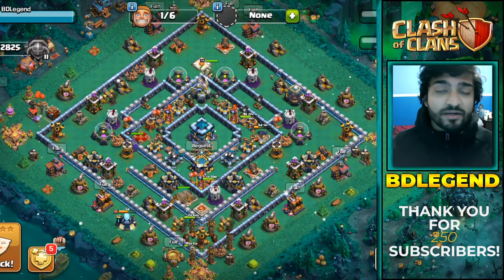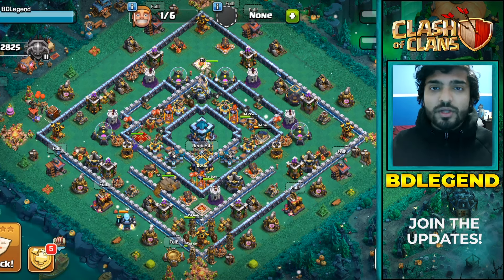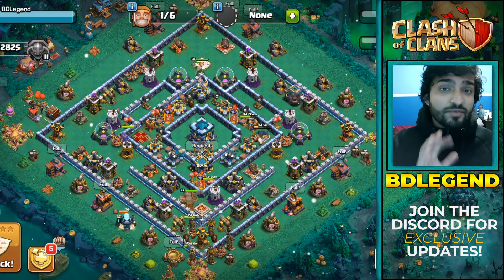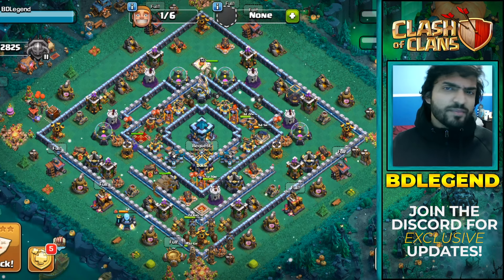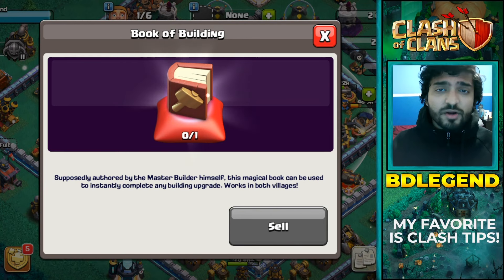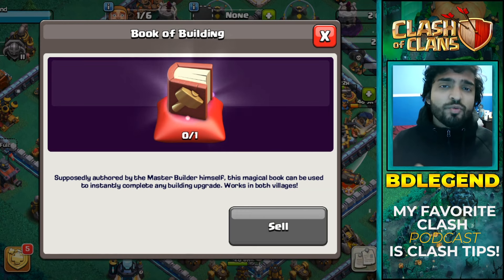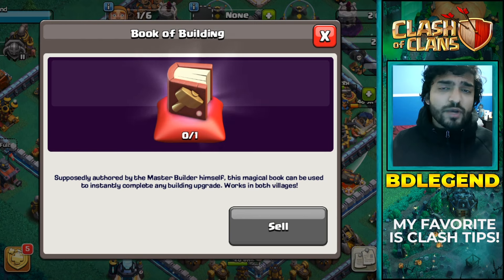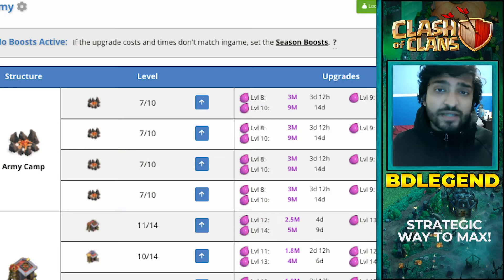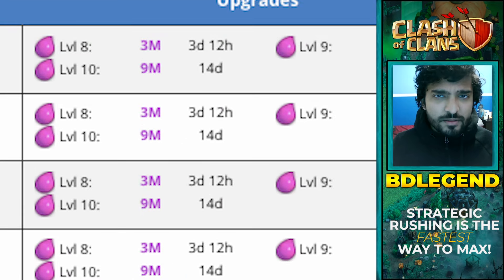The second reason that strategic rushing is better than maxing — and one that a lot of people really don't think about — is that you get better use out of your magic items. Say you have a book of building from Supercell and another from the gold pass. Which would you rather use it on: a four-day upgrade at town hall eight, or a 15-day upgrade at town hall 14? Obviously you would use it on the longer upgrade.